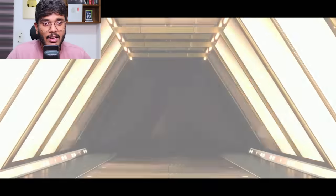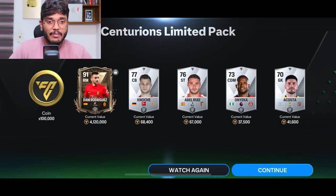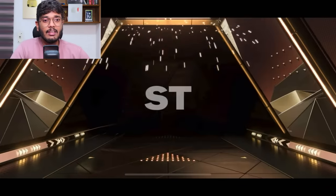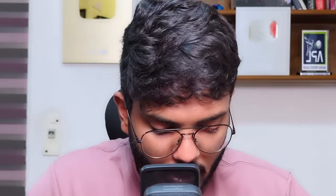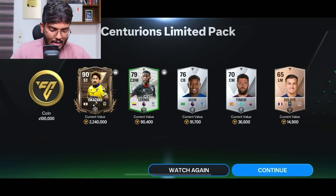Third account gem packs. First pack: Spain, right mid - bad, got a 90-rated right mid. Second pack: Japan striker again - Okazaki. Skipping that. Third pack: Oh no - Okazaki again and again. I'm fed up with Okazaki. Fourth pack: Spain, left mid - another L pack.